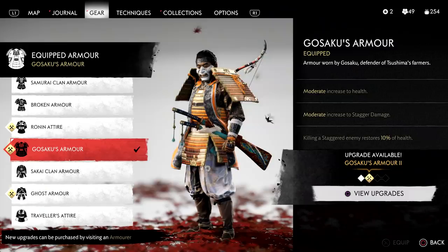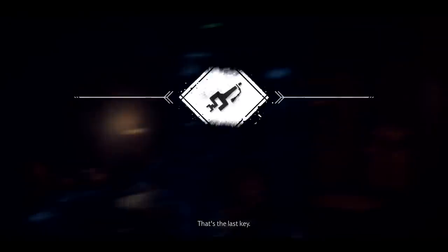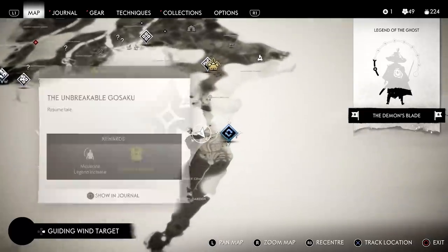The second item you'll need to get is Gosaku's armour, which you'll receive by completing the mythic tale, The Unbreakable Gosaku. This involves liberating 6 farmsteads and earning 6 keys that allow you to retrieve the armour in Akashima.